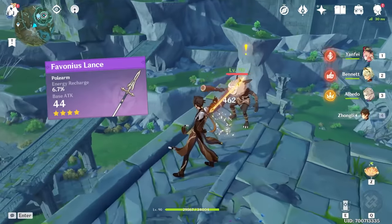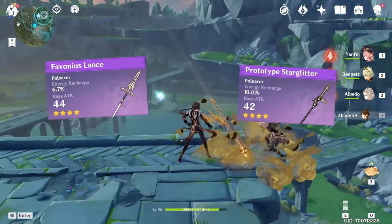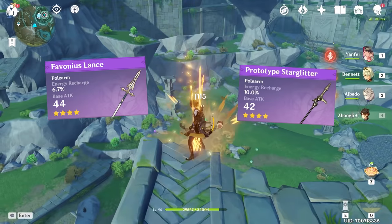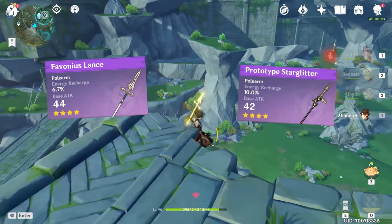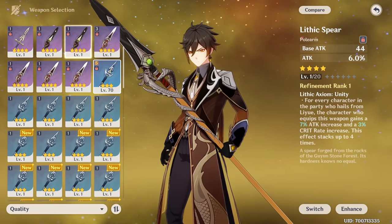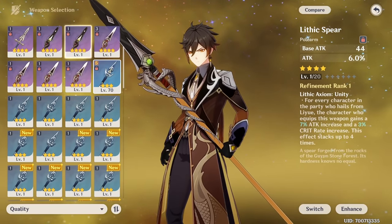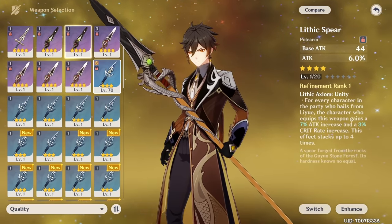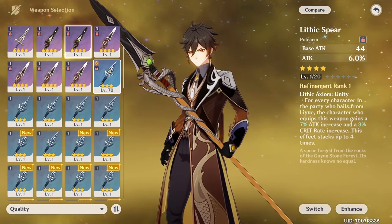You could also use Primordial Lance or Prototype Starglitter for better energy regeneration, since it's something that Zhongli struggles with if you don't use him together with another Geo character or haven't obtained enough energy recharge from artifact substats. There's also Lithic Spear if you're planning to build a team of characters who all hail from Liyue, and getting that extra critical rate from the weapon passive can help Zhongli produce more consistent critical hits from his burst.